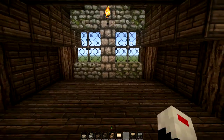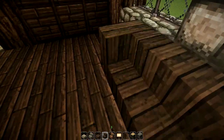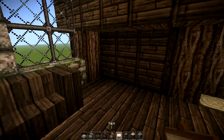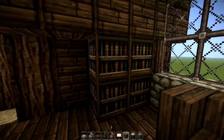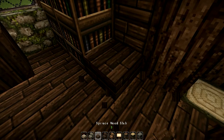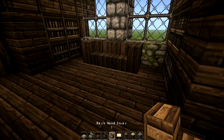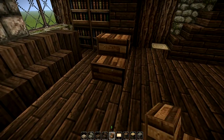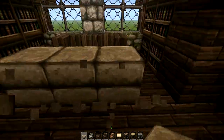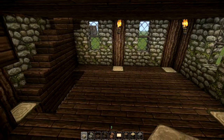Now, I think I'm going to do that study I was talking about here. So I'll put a big bench there, grab some bookshelves and have them running along the sides here. And then just a simple stone table. Not too shabby.